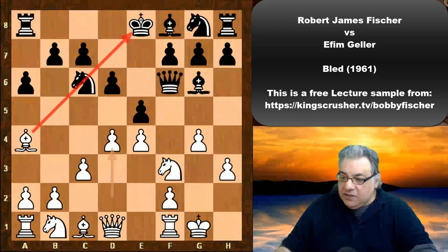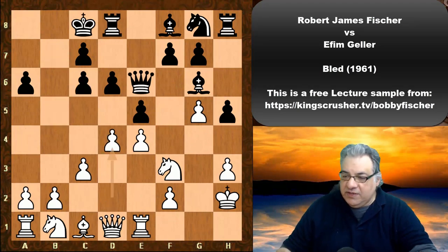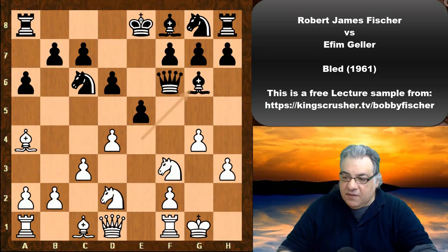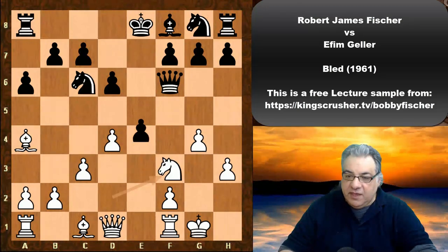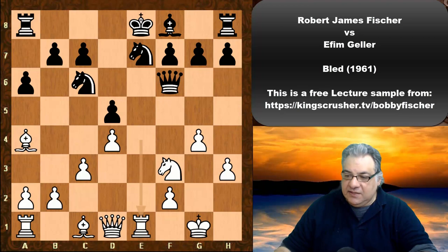If Re1 had been played as an alternative, that is also a good continuation for white if black castles queenside especially. So d4 is very dynamic — Bishop takes e4, offering a kind of gambit. Nbd2, the bishop goes to g6; if Bishop takes f3 here, Nxf3.